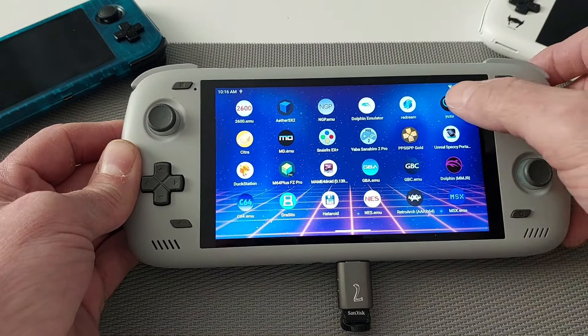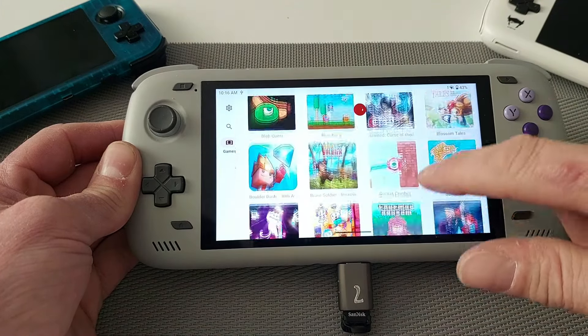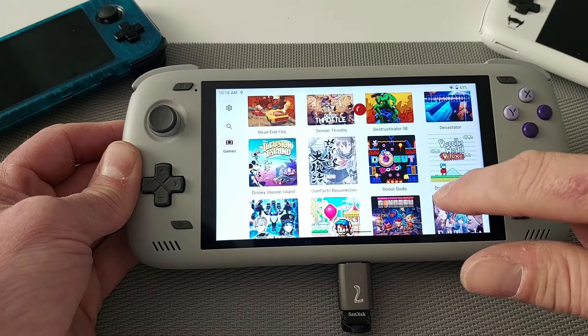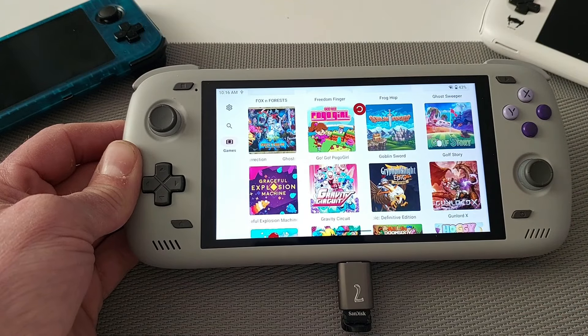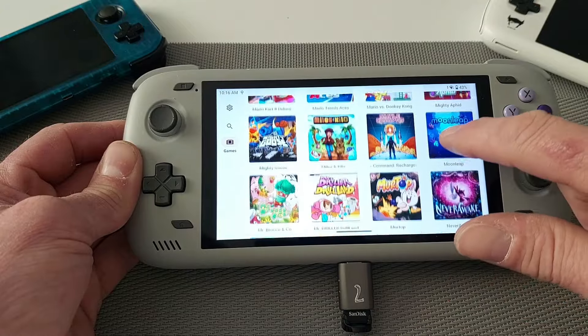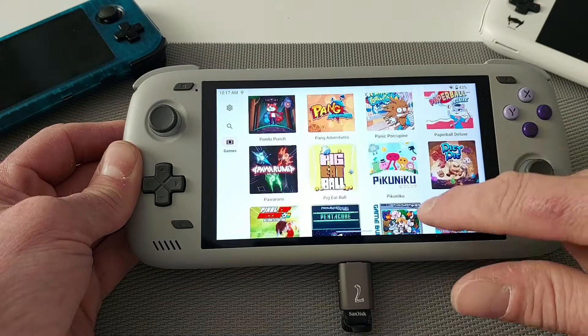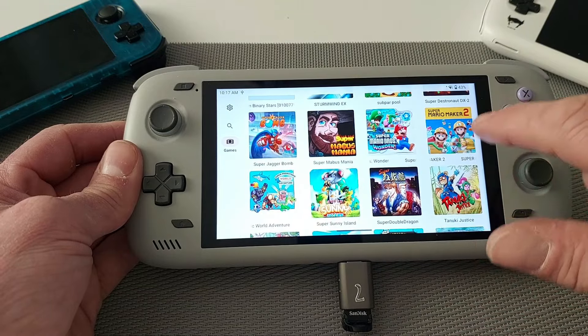Next is Yuzu — now this has been taken off the Play Store, but like I say, a quick Google search for the APK. All these run fine. If they don't run well I take them off, but everything you can see here runs with no issues whatsoever — about 70 percent of my games are off the e-shop because I like my retro games. I've got a few — got the Mario ones on there, Super Mario Bros. Wonder, that works fine.